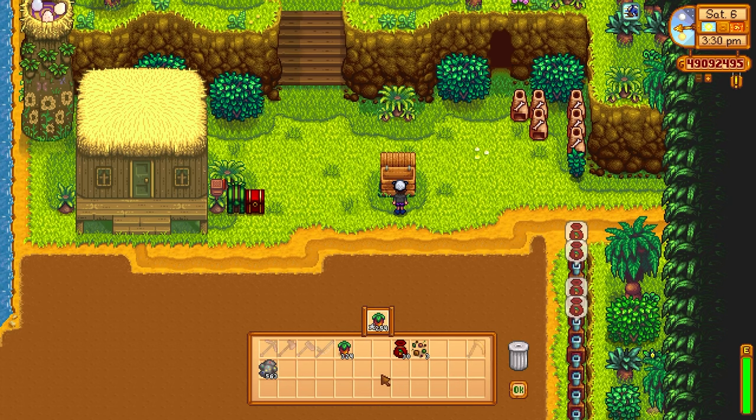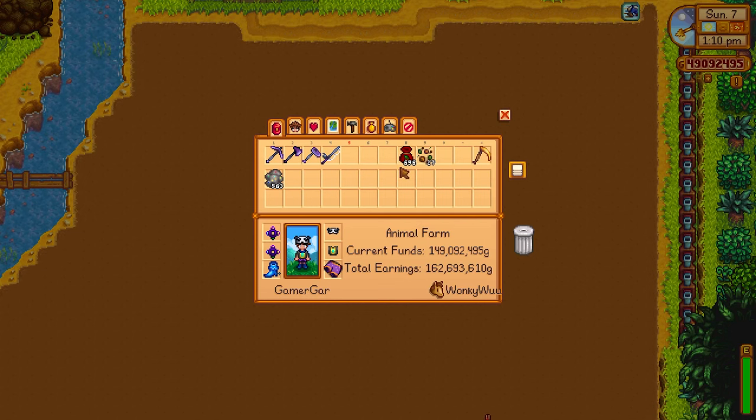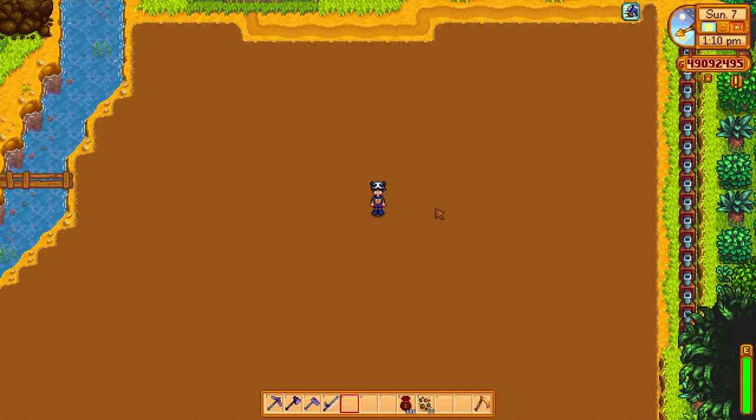Now these sweet gem berries have multiple uses. One of the main reasons for them is actually to bring one into the secret forest and give it to a statue on the very left and you'll get back a star drop. But another great way you can utilize these is to sell them — they go for extraordinary amounts of money. I'm going to sell some now and I'll show you what kind of money you can get for these.